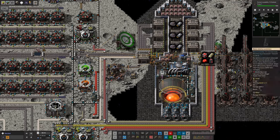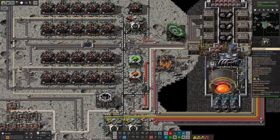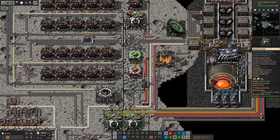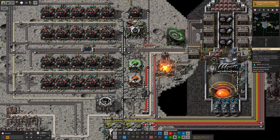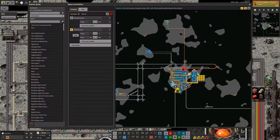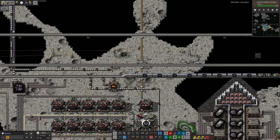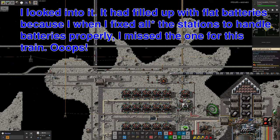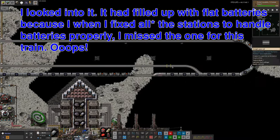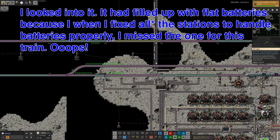Meanwhile, as the ship has arrived — I touched on this in the last video — the sulfur is now pouring out over here and being turned into acid, which is using up some of the water. We're now down to a mere 100,000 water, being kept topped up appropriately. That means we've got enough acid pouring out. I'm not sure why this train has stopped — it's very strange. I'll have to look into that in the next stream, because this train should not have stopped here. I think I've messed up with the signals.